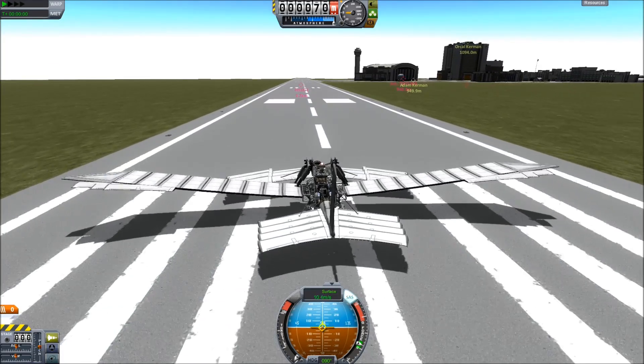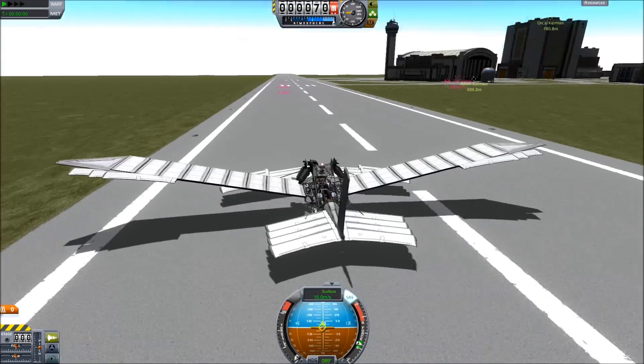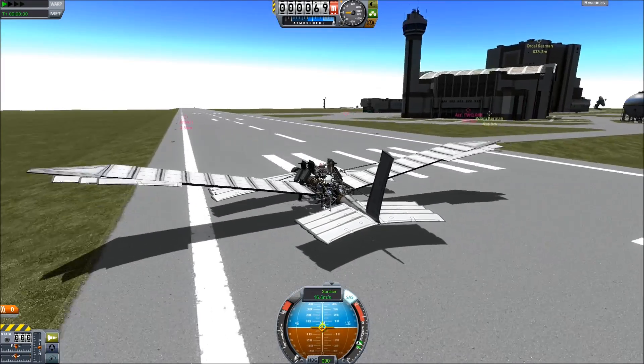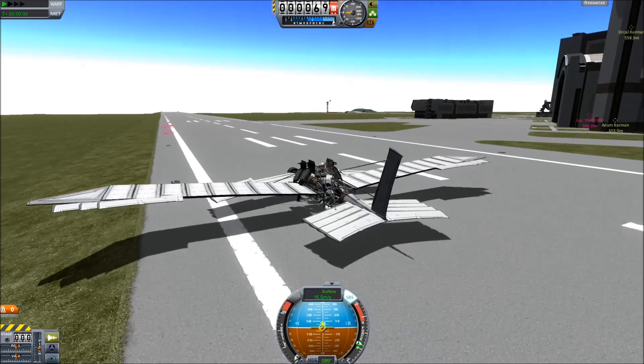But once you get going it starts with a nice gentle flap. I speed through this because it's a long way down the runway when you're going like 15 meters per second. Once the craft gets up to around 16 meters a second I just nose up and the craft will take off.